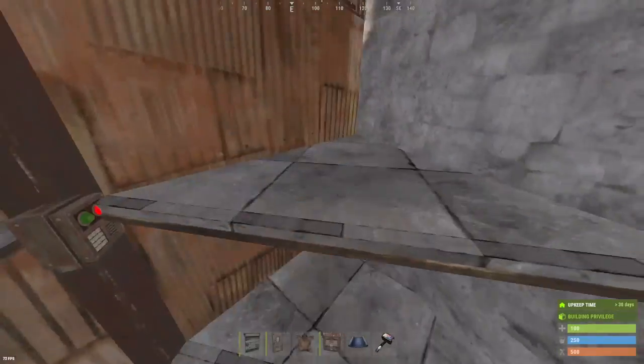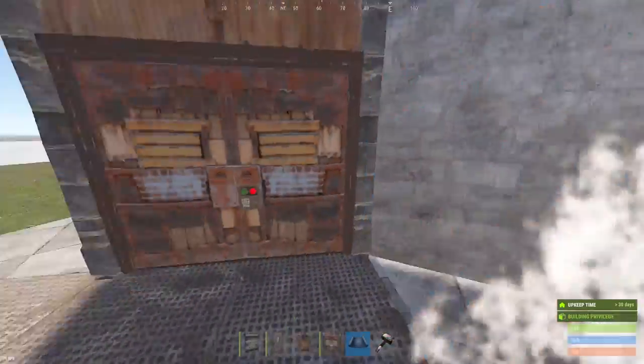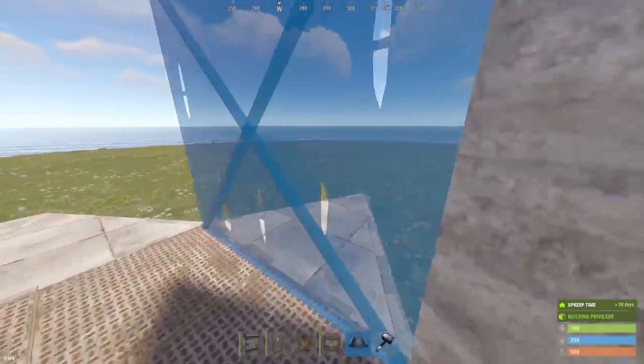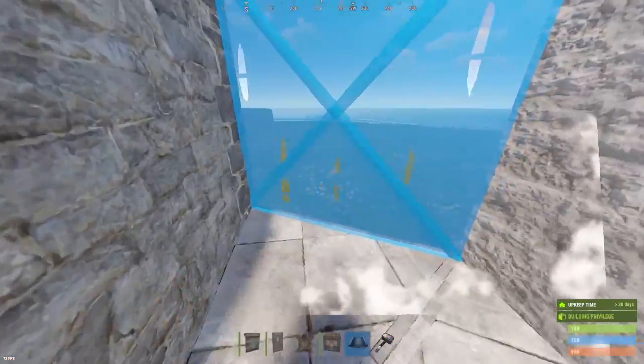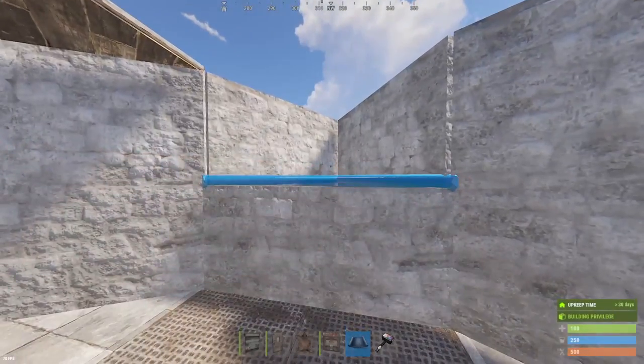But if you're building as you're going, this is a spot that you could leave it off at. Up on the second floor, add walls to the entire exterior and sealing the entire thing off, except for these honeycomb triangles — those are going to be our jump ups to our third floor.